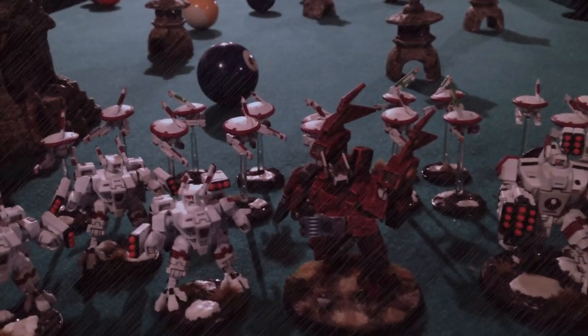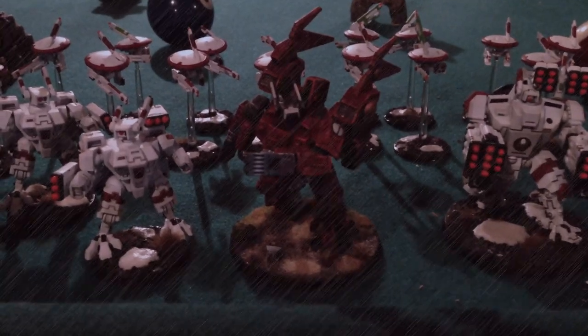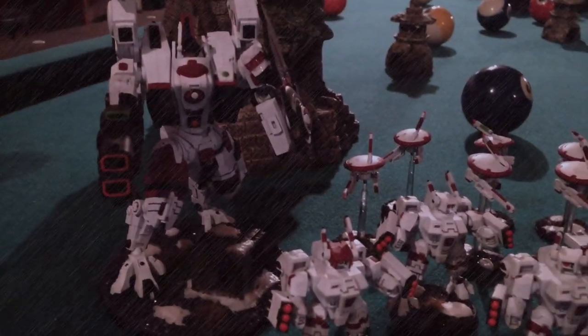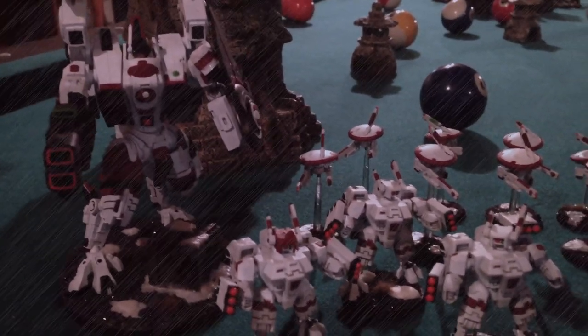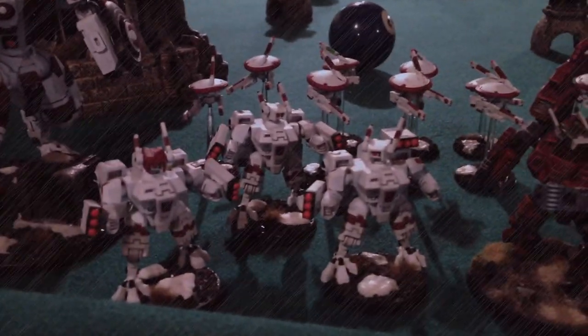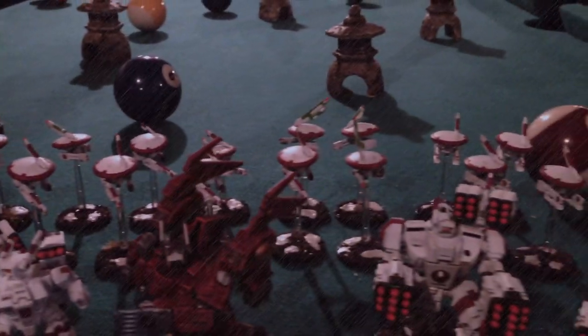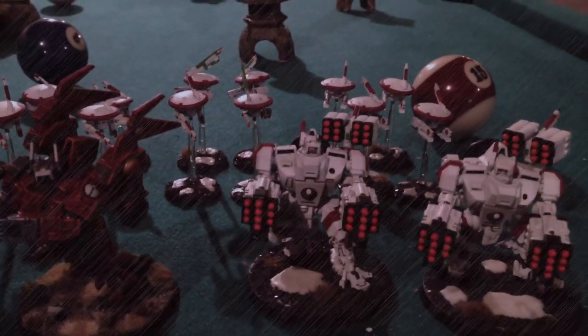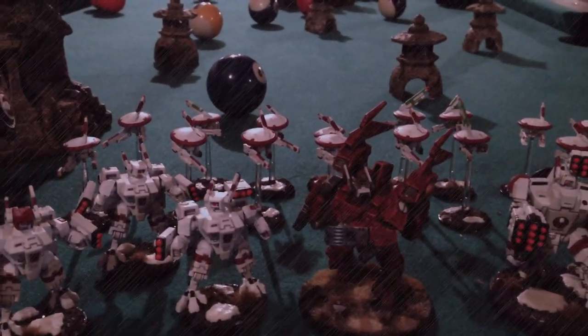Moving over here is 996 points of Farsight Enclave Tau. Starting off we have the Commander with iridium armor, two fusion blasters, stimulant injector, and shield generator. Then you've got to have a Riptide — this one has dual fusion blasters, Earth-cast piloting array, ion accelerator, and stimulant injector. He's also got three one-man squads of double missile Crisis Suits, a drone net squadron of three marker light units plus one gun drone unit, and two Broadsides with shield generator and dual missiles. At a thousand points this looks pretty deadly.